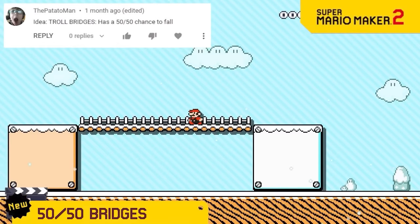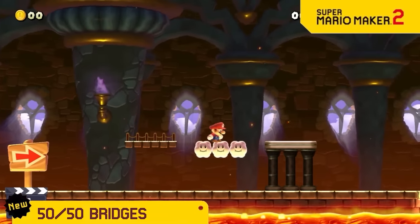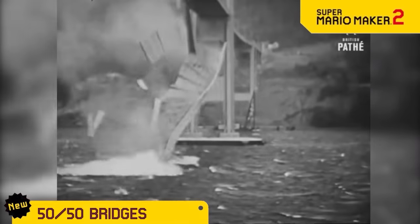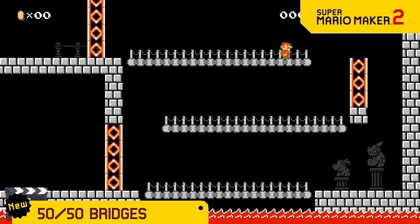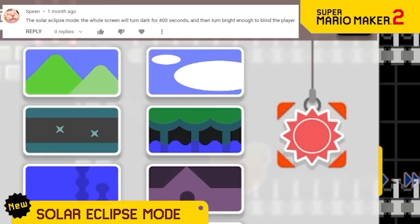The bridge block has always been kind of a waste of space since it functions exactly like clouds or semi-solids. So now we're making them different by giving them a 50-50 chance of collapsing like bridges can do in real life. So now when you run over them, the player and the creator both will have no idea what will happen.